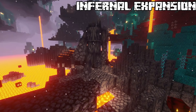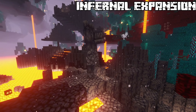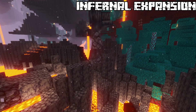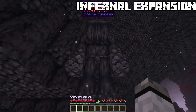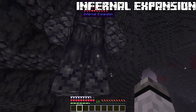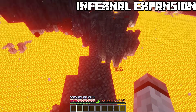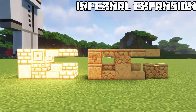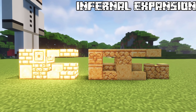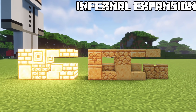Lastly, in a basalt delta biome, basalt giants will spawn. These gigantic creatures will kick magma cubes away from their precious home. Don't provoke them as they are really strong and will shove their feet in your face. The only way to escape them is to find a crack where they can't touch you. There are also some building blocks made out of glowstone for your decoration desires.